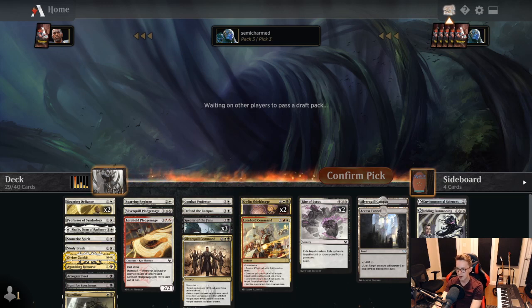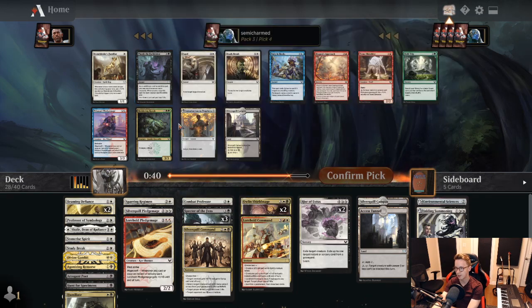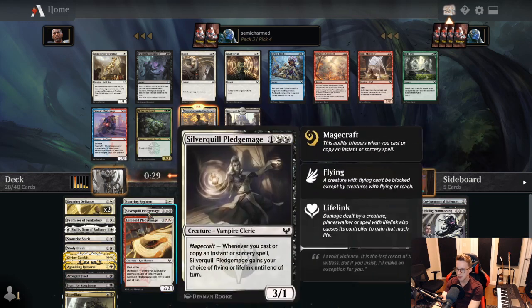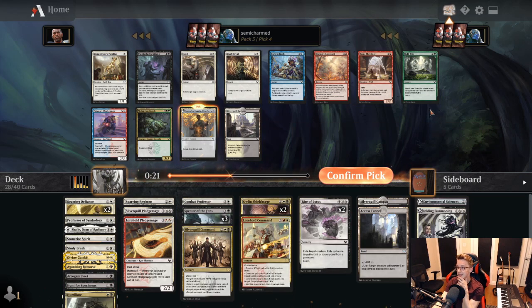We're pretty far ahead on playables, so I'm going to move Defend the Campus to the board — don't think we'll need it. Study Break is a nice one. Intro to Prophecy is nice as well, since we don't have much in the way of lessons. We do have a fair amount of learn — the Prof, a Study Break, a Hunt, a Sparring Regiment, two Rise of Extus. This is kind of tough because Study Break is such an excellent card, but if we don't have enough targets to get, it gets significantly worse. I think I'm going to take Intro to Prophecy here.